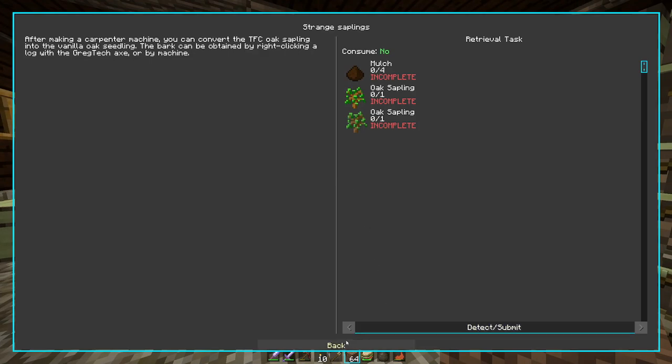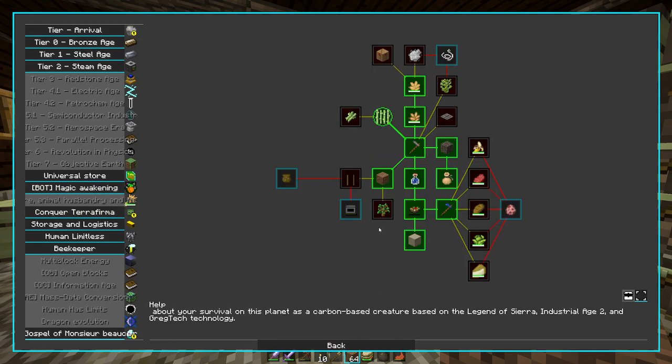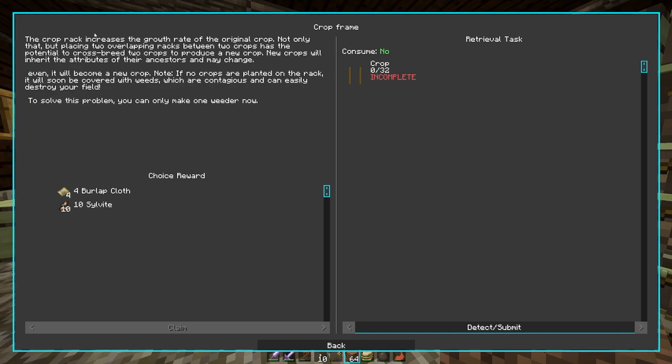We can look at possibly the other tab this was leading on to, and that is crop frames. The crop rack increases the growth rate of the original crops. Placing two overlapping racks between two crops has the potential to crossbreed them to produce a new crop. New crops will inherit the attributes of their ancestors and may even become a new crop entirely. Note: if no crops are planted on the racks, it will soon be covered with weeds, which are contagious and can easily destroy your field. To solve this problem, you can only make one weeder.